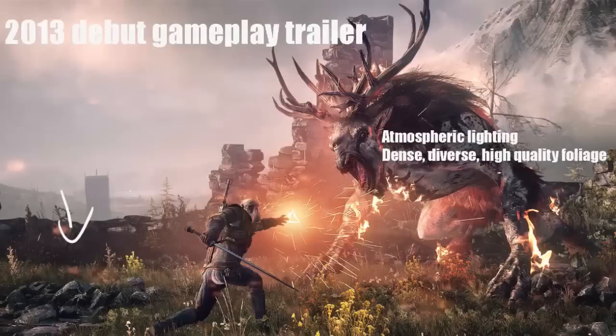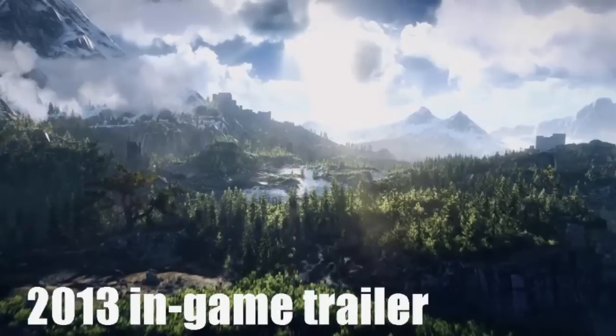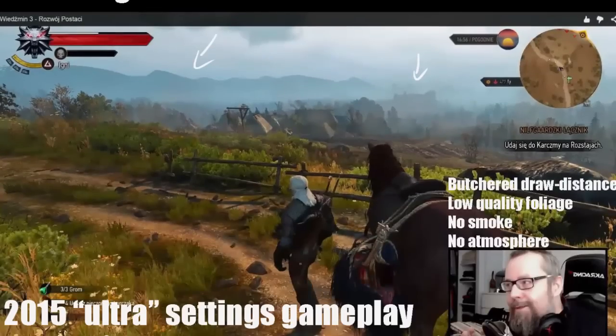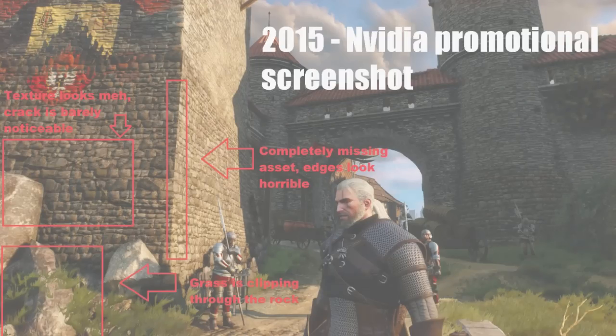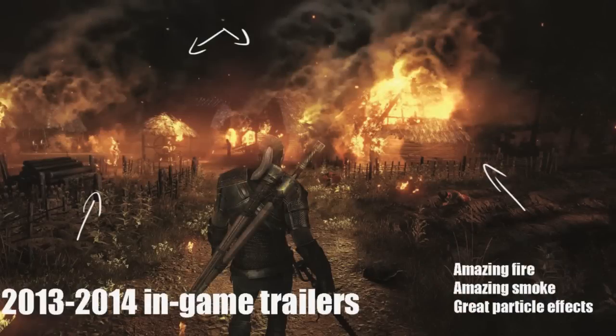Late last week, eagle-eyed, pixel-loving Redditors began scratching their heads over recent gameplay videos of The Witcher 3, which didn't look quite as stunning as the initial gameplay videos that CD Projekt Red showed. They've taken issue with a whole bunch of things: decreased environmental LOD, which stands for level of detail — basically a fancy way of saying leaves and clouds — weaker lighting systems with blurry textures, reduced effects, you name it.